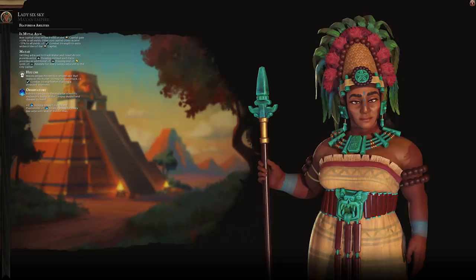The plus five combat strength to all your units within six tiles of the capital is also really nice for defending. I find this especially useful when you're playing deity and somebody attacks you in the early game. One thing to note is that it is units within six tiles of the capital — not necessarily cities whose borders are within six tiles. So be cognizant when playing Lady Six Sky that the units themselves are within those six tiles.